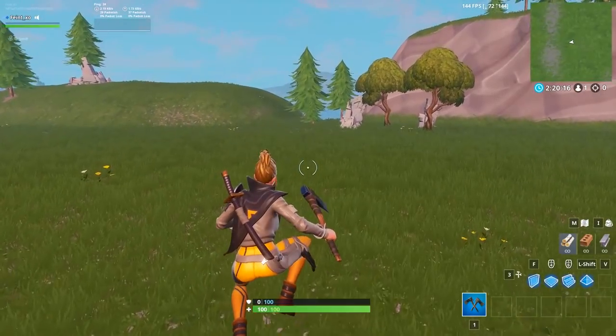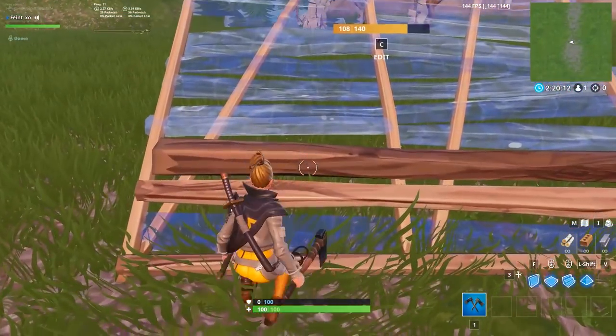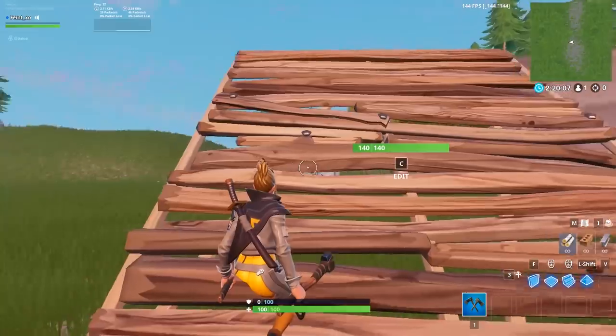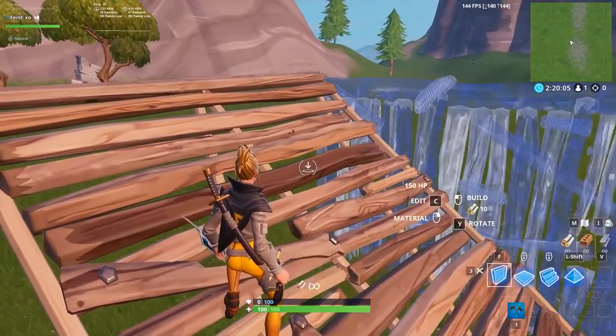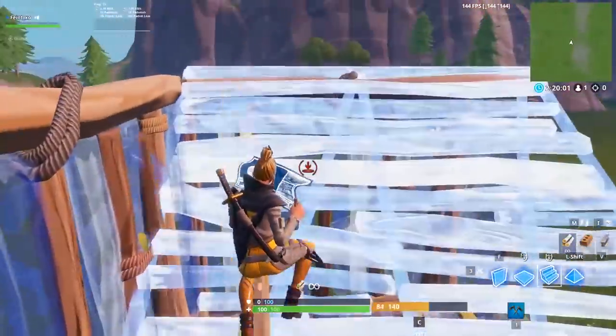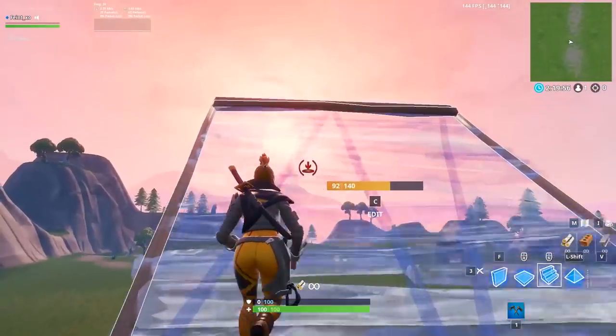Perhaps the two most important factors for executing these 90s are positioning and mouse movement. You want to be standing on the left side of your ramp, about halfway between the middle and the edge. Then start doing the 90s about two-thirds of the way up your ramp. Starting your 90s a little further up the ramp will make them easier but also a tiny bit slower, so decide for yourself which is more important.